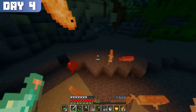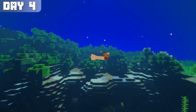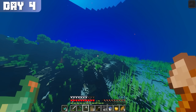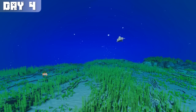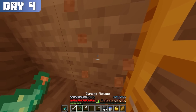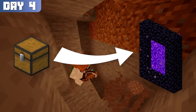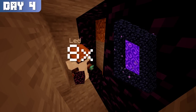On day 4, I was still swimming around and gathering fish. Things were admittedly slow given I could only move around by swimming, so I tried luring in some dolphins for dolphin's grace, but they didn't seem to stick around for long. Eventually I got bored of swimming and decided to make a small base on the floor of the ocean. My thinking was that when I'd find an actual place to base, I'd just transfer items through the nether, since nether travel is 8 times faster than the overworld.